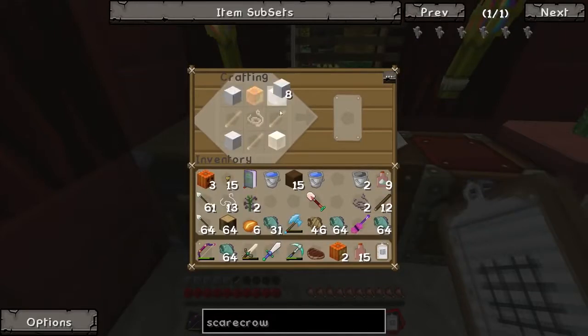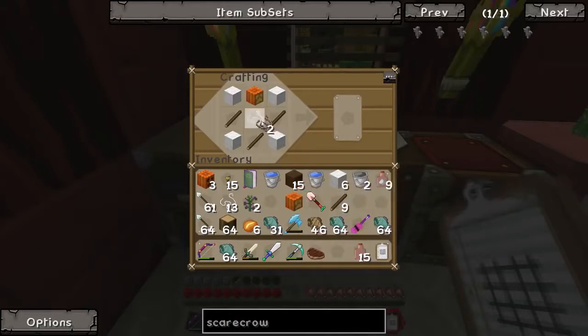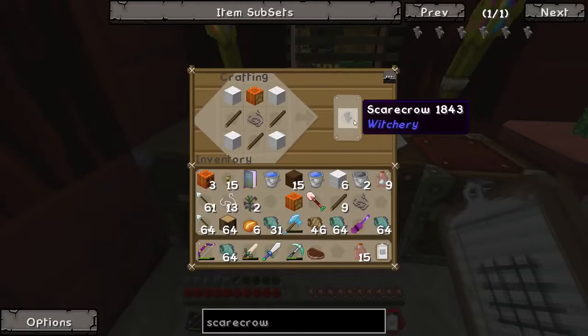Oh yeah, this has suddenly gotten exciting. I will find out. Where's the jack-o'-lantern? There's the tormented twine. I can make two scarecrows or a tree effigy — your choice.